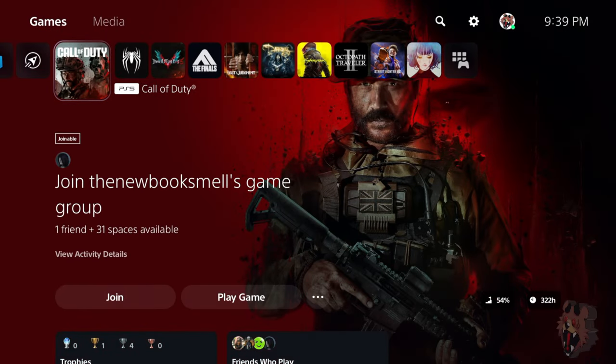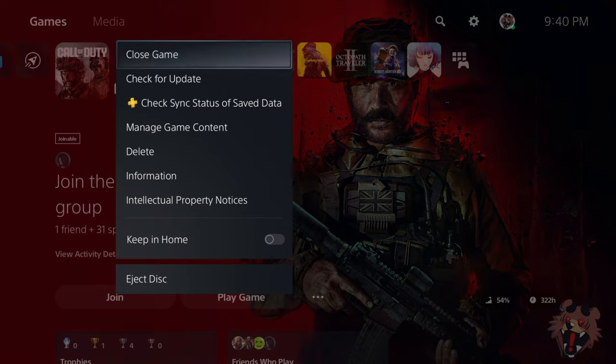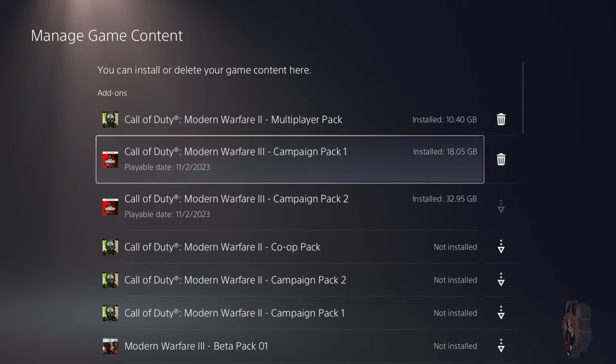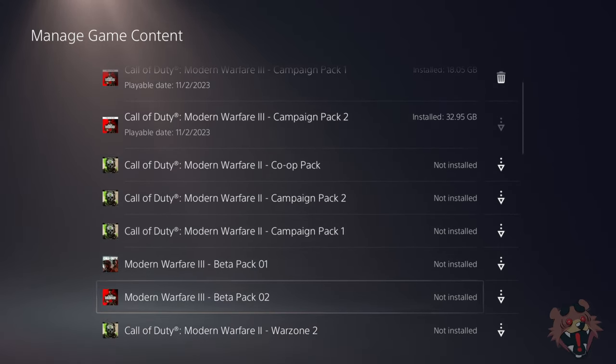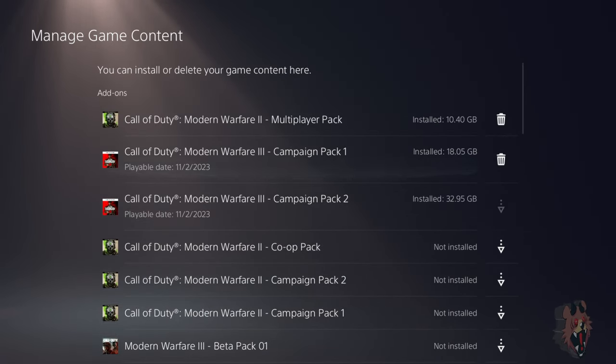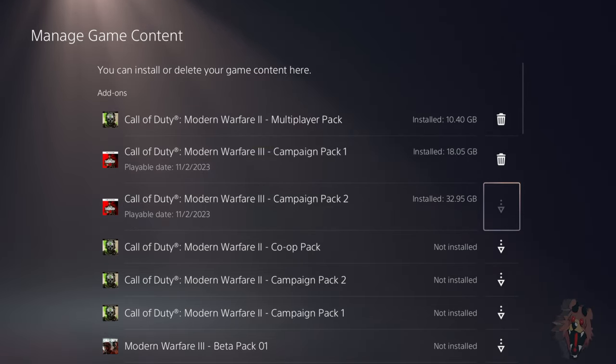If it didn't download on its own for you, hover over the game on the home page, press Options, and go to Manage Game Content. From here you're going to see all the game content you have — from Modern Warfare 2 to Modern Warfare 3, including beta packs, Warzone 2, campaign packs for Modern Warfare 2, co-op packs, and the campaign packs for Modern Warfare 3.